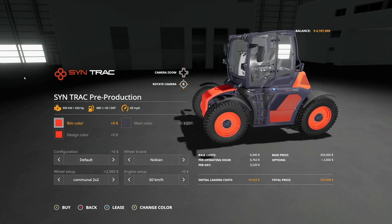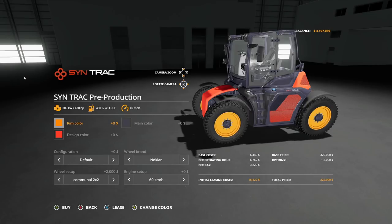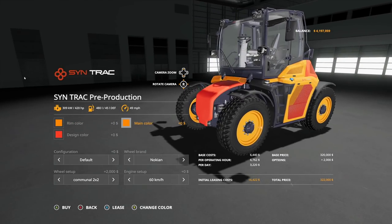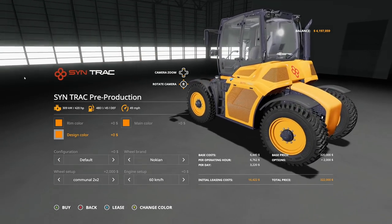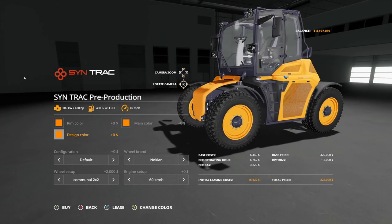We get a couple of options as far as color goes. For rim color, this can be anything you'd like. However, the three main colors are the reddish orange, the almost bluish purple, deep gray, and then we've got an orange as well. I haven't done much with the orange, so we're going to customize this one with orange. Main color, you can change between those three colors. We're going to go with the orange there as well. And design color, again with the orange, but you're still going to get that blue-purple-gray look. So just keep that in mind.